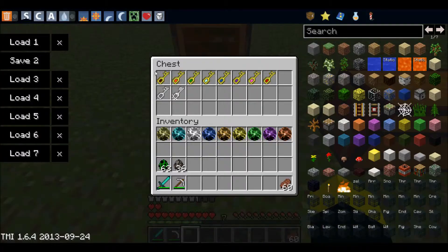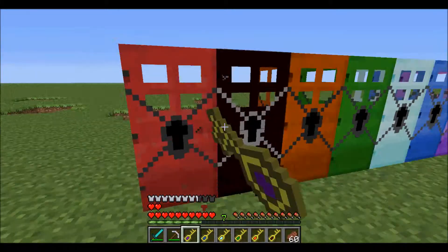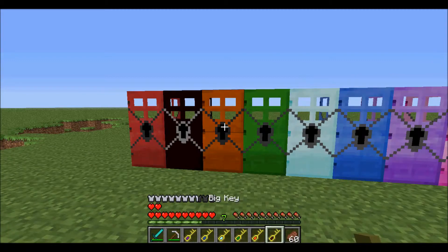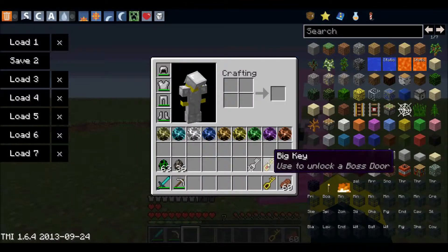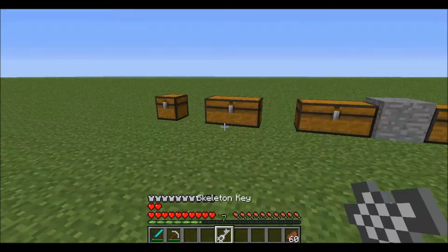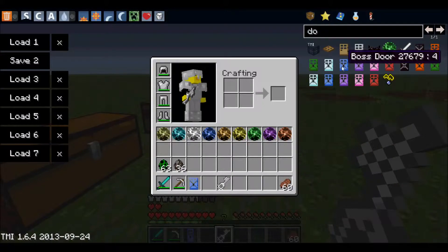First off, I'm going to be talking about these locked chests. As you can see, if I right-click them they won't work, but if I give myself a small key — which is found in dungeons — you can right-click, use it up, and it turns into a normal chest. The small key opens that.